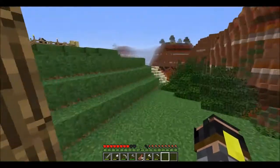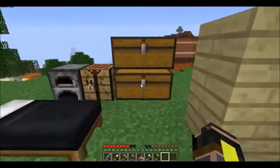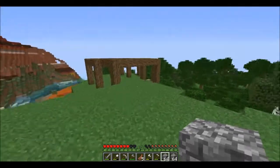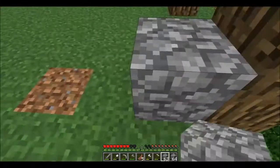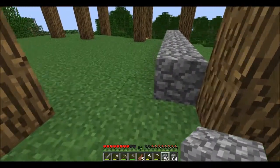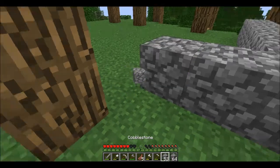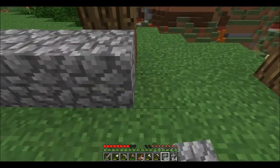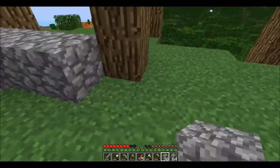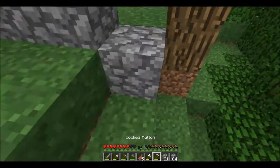Now what we need is cobblestone, because I want the foundation of the house to be cobblestone. You have a foundation on a house and then you have the house itself — the foundation is what the house stands on. So right here and downwards is gonna be the foundation. We need to go there and then there, one there — like so.